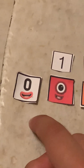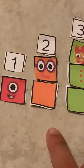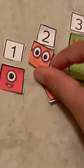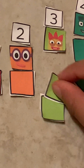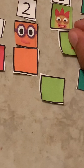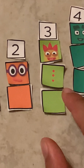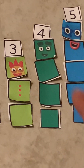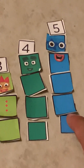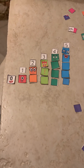0. Let's count. Number 0 — 0, 0 blocks. Number 1 — 1, 1 block. Number 2 — 1, 2, 2 blocks. Number 3 — 1, 2, 3 blocks. Number 4 — 1, 2, 3, 4, 4 blocks. And number 5 — 1, 2, 3, 4, 5, 5 blocks. Thank you for watching. See you next time. Bye!